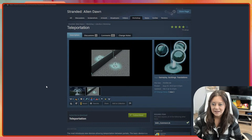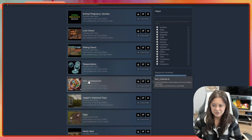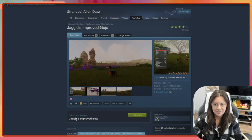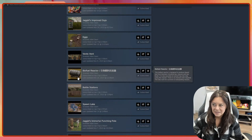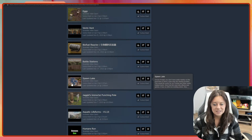We're gonna try it out and test this today. We've also got some basic building blocks for other mods, and improved gujos — this mod makes feathers actually drop when you hunt and butcher certain animals, which makes way more sense. We have eggs, vents that allow you to put stuff up against the wall the vent is on, biofuel reactors to generate more fuel in other ways, battle stations with pre-assigned positions, and spawning lakes to help us spawn on a lake since there's a new water-based system.